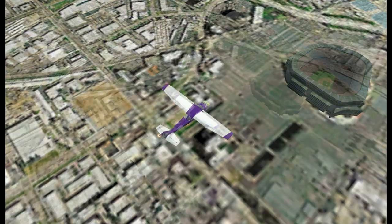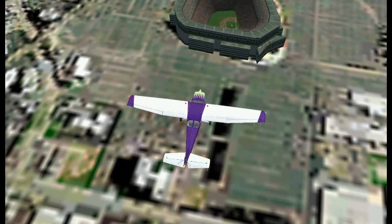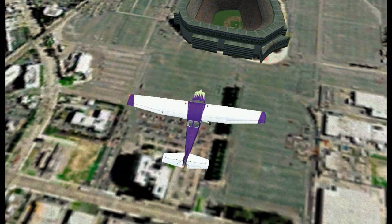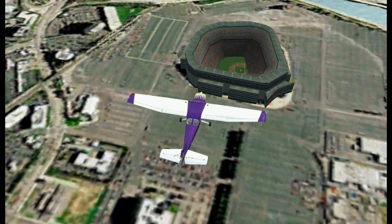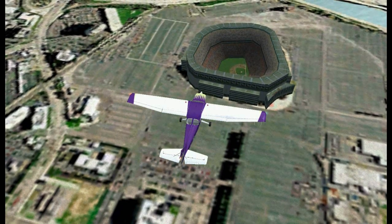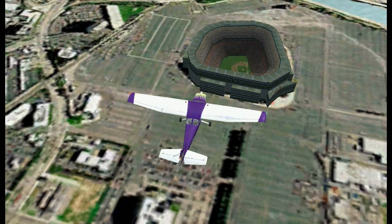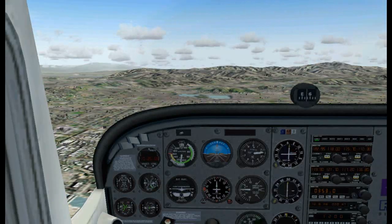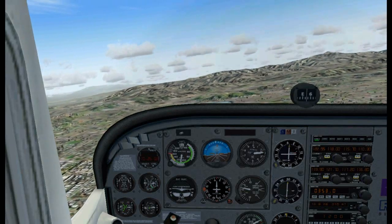One thing to remember is that VORs are not GPS — they do have some error in them. The further away you are from the VOR, the greater the error. But the VOR should generally get you within a quarter mile of where you should be. Just think about it: you're flying an imperfect airplane with an imperfect pilot and imperfect navigational equipment, and just being where you're supposed to be brings a sense of satisfaction like no other.